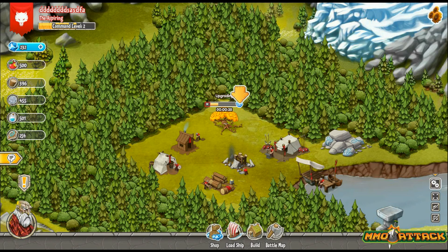While we wait for the tree to upgrade, I'll talk about the user interface. It's fairly self-explanatory — at the top left you have your name, title, and level. On the left side middle of the screen, you have all your resources in a list, very easy to see. There's the advisor who gives you all the tasks at the bottom. At the bottom middle you have your build menu, battle map, and ship loading option, with settings on the right side of the screen.